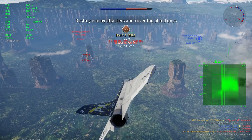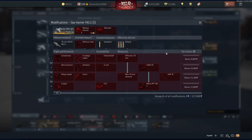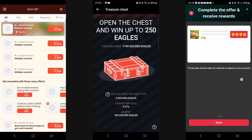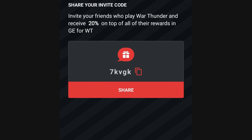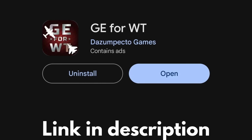But before we get to that, what if I told you you could earn free golden eagles for that next vehicle stock grinder event? That's right, free golden eagles for War Thunder. Using the app you can earn golden eagles for easy tasks such as surveys, games, or even just inviting your friends. Use my referral code 7kvgk to get an extra free 10 golden eagles from the start. Download the app in the description below and start earning golden eagles today.